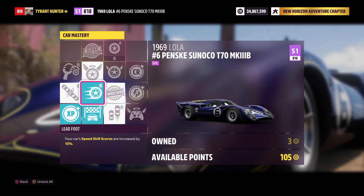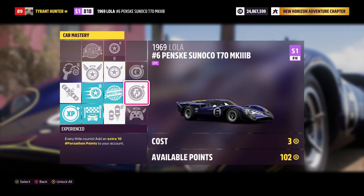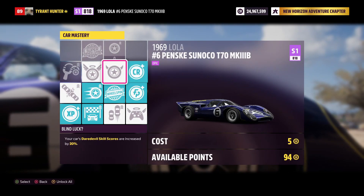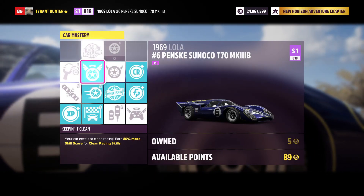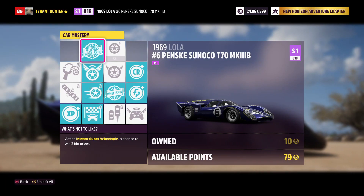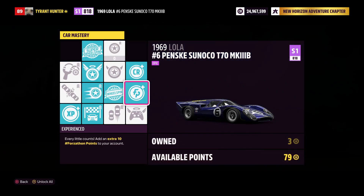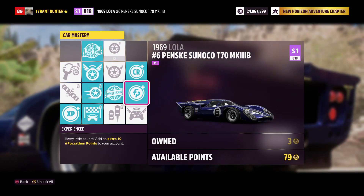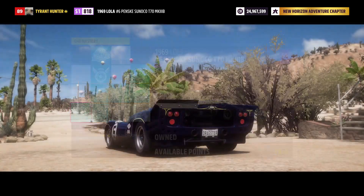Moving on into the car mastery, where you can spend all your skill points you made from that map, you can get one singular wheel spin. I believe it's 10 Forzathon points, 100,000 credits, and a super wheel spin. So a wheel spin, a super wheel spin, 100,000 credits, 10 Forzathon points, and I think it's like 7,000 XP — yeah, 7,000 XP.